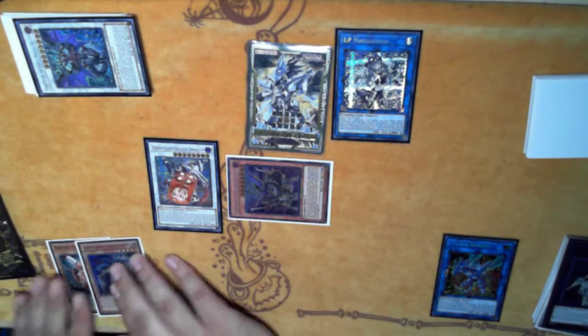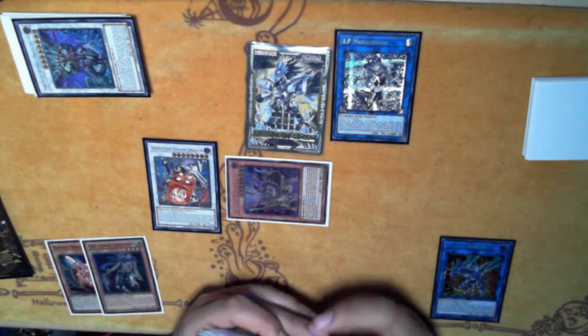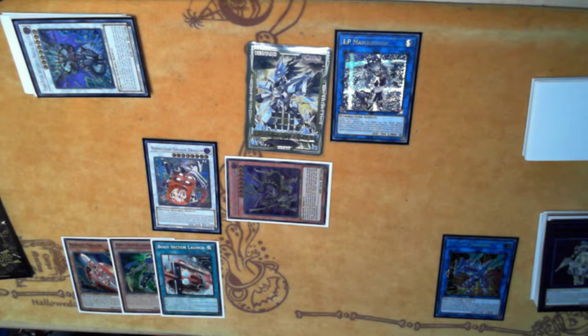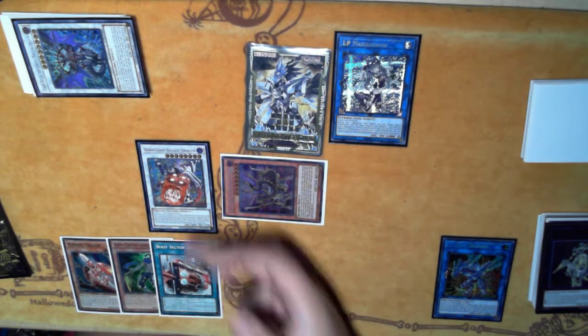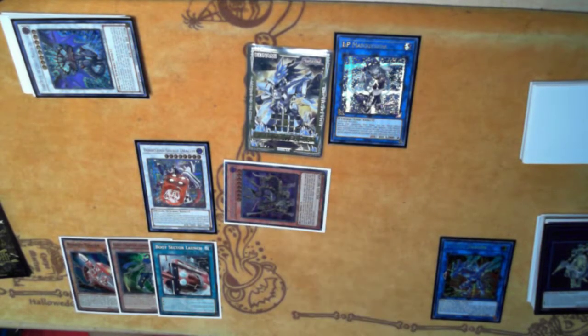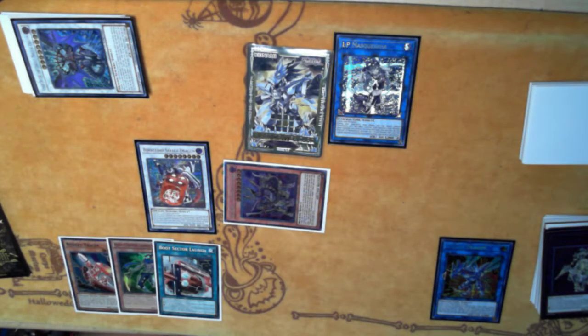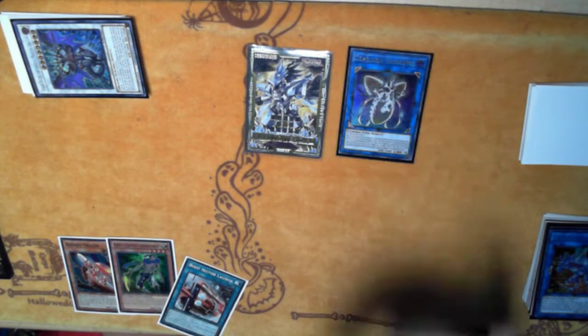That's a questionable banish but it should be fine. This isn't much obviously, but if you use your negates right you should be able to survive. You have follow-ups for days, and you get your Boot Sector at end phase. As long as you use it properly it should be good — Gizmek is live again so you can use it to block if needed. This board is Unicorn, one negate, and an extra blocker. Against Dino you've probably already lost, but against most of the meta right now it should be fine. Against Eldlich, negate anything, go Masquerena into Zerorboros, summon Gizmek, banish everything, attack for game next turn.